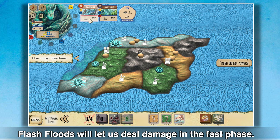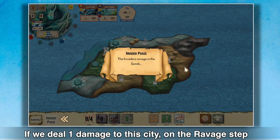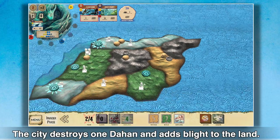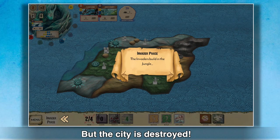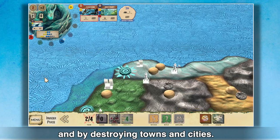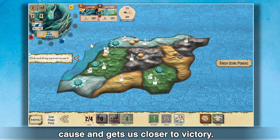Flash Floods will add damage in the fast phase. If we deal one damage to this city, on the ravage step the Dahan will fight back and destroy it. The city destroys one Dahan and adds Blight to the land, but the city is destroyed. Fear is generated from power cards and by destroying towns and cities. Every four fear earns a card that helps our cause and gets us closer to victory.